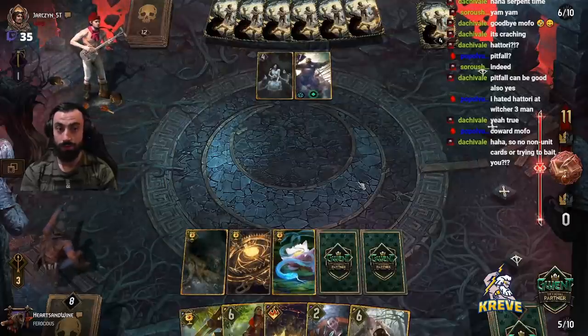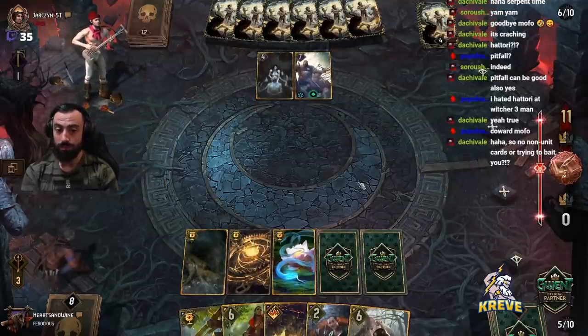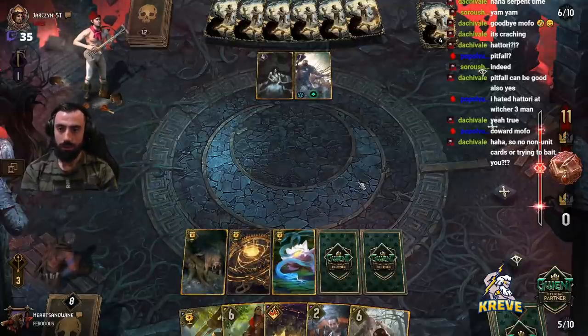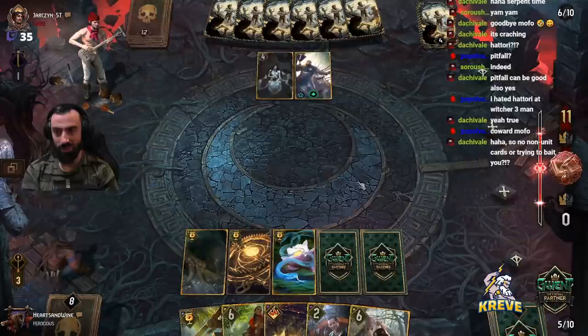Pitfall on the spring plays for 6 damage. We'll see how we want to play this, but they must play a unit now, right?